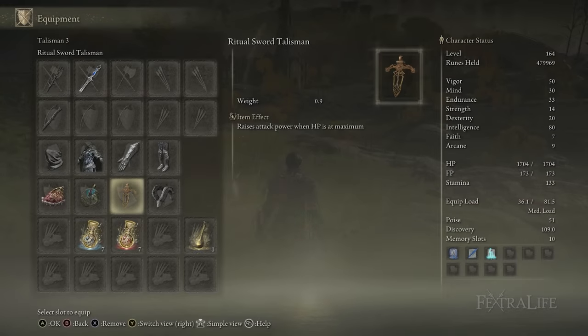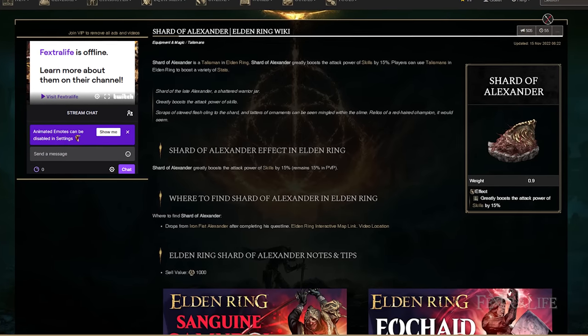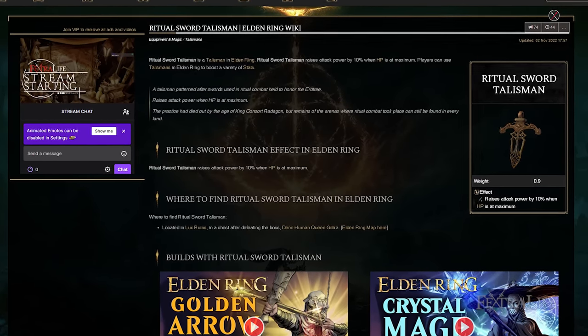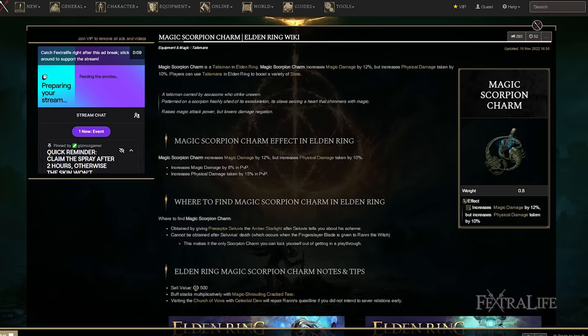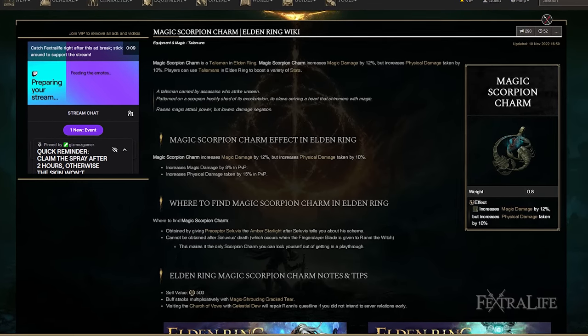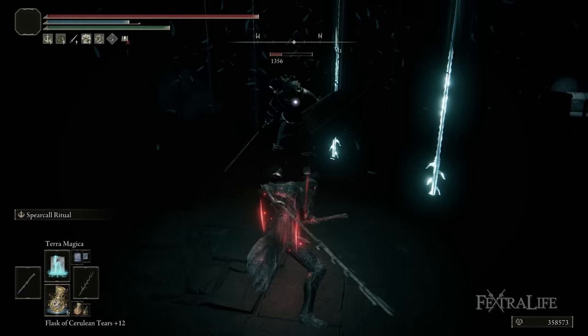The other three talismans are Shard of Alexander, which increases the damage of Spear Caller Ritual and Spinning Weapon; Ritual Sword Talisman, which increases all damage by 10% when at max health — all damage types; and Magic Scorpion Charm, which increases magic damage. Our regular attacks steal magic damage, Spear Caller Ritual is 100% magic damage, and our spells are magic damage, so Magic Scorpion Charm affects everything in this build.